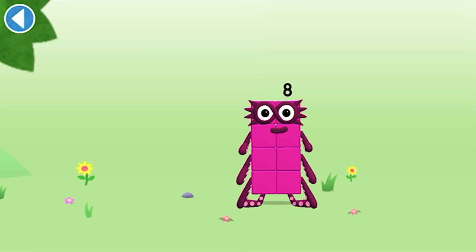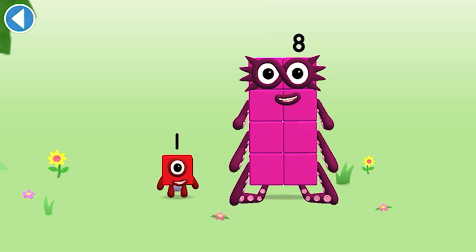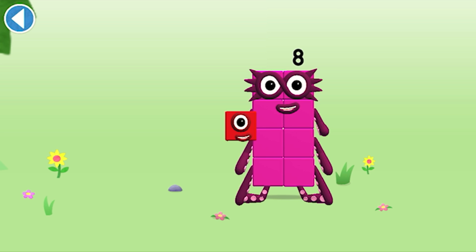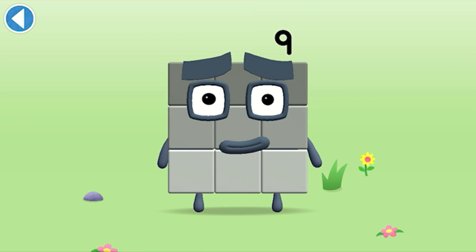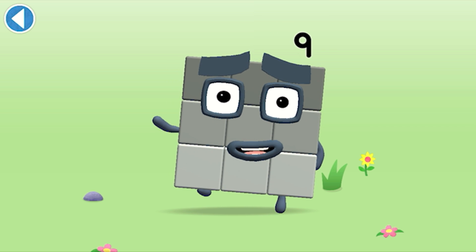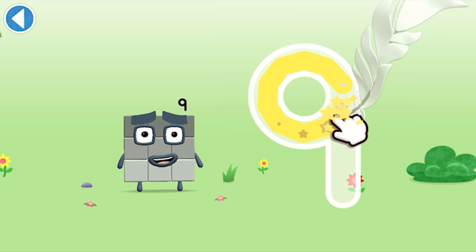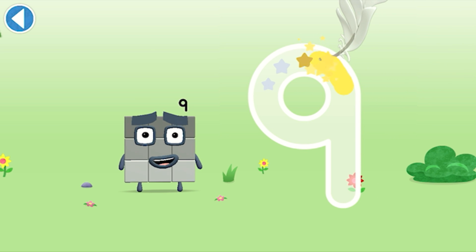You're about to meet number block nine. Can you add one to eight and make number block nine? Drag number block one — well done! This is number block nine. This number block is made up of nine blocks. A loop and then a downward line — that's the way to make a nine.